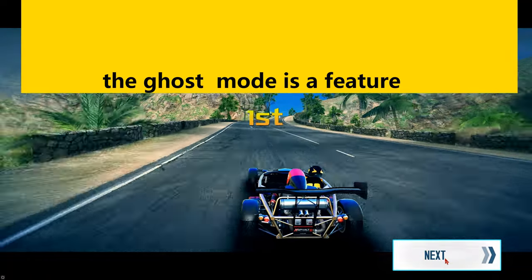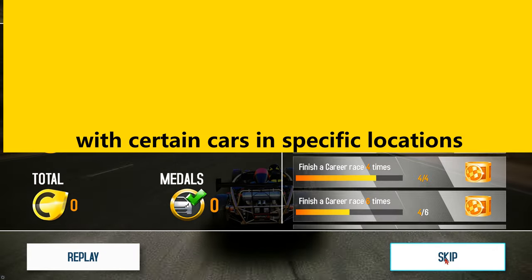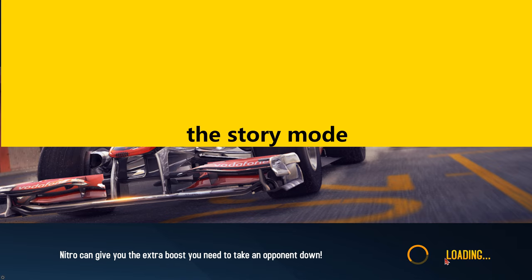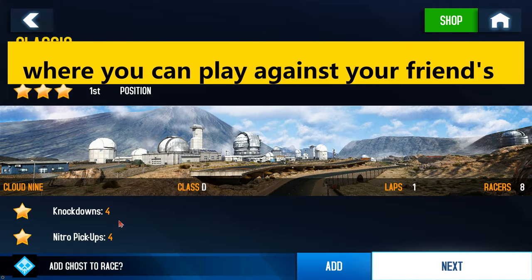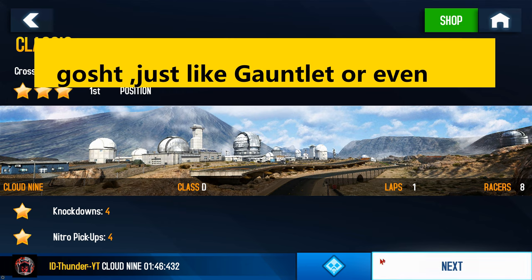The Ghost Mode is a feature in the game that allows you to play certain cards in a specific location, just like every normal race in the History Mode. However, the Ghost Mode has a little twist where you can play against your friend's ghost, just like Gauntlet, or even your own ghost.